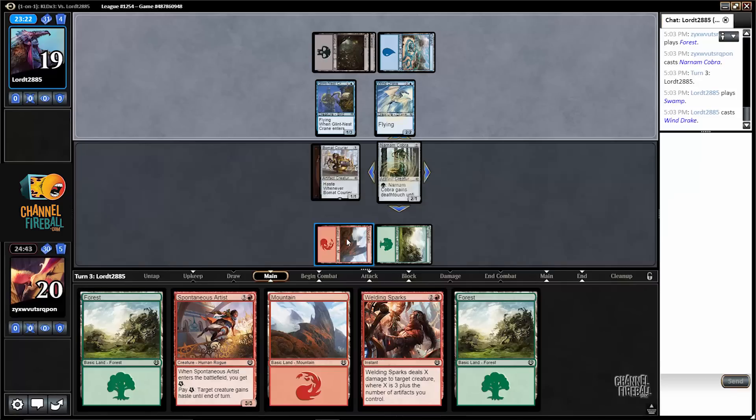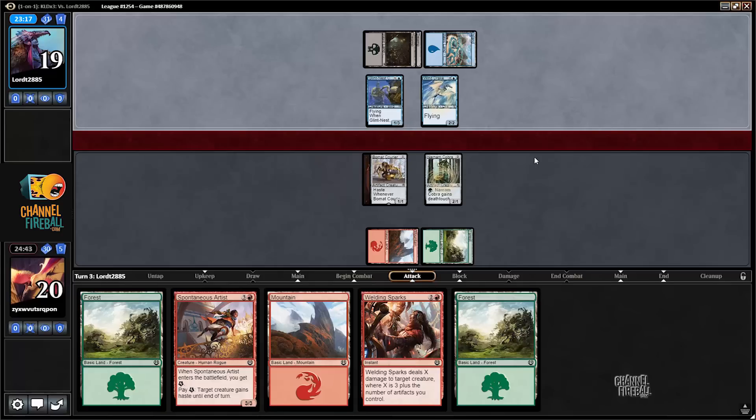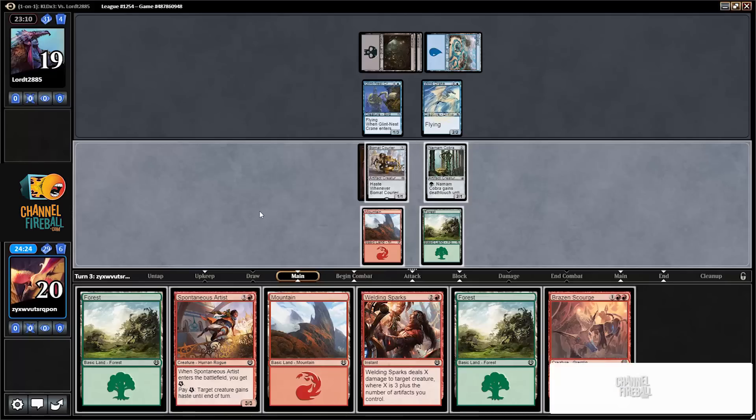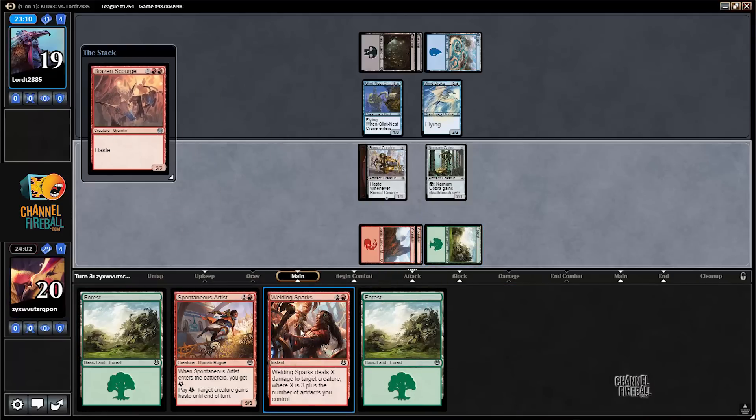Alright, just a Windrake. I can definitely beat a Windrake — hopefully they attack for 1. Ooh, Brazen Scourge, I like that. But it's kind of awkward because if I attack with it, they'll just double block. Many, many options. I'm just going to play the Scourge and pass.